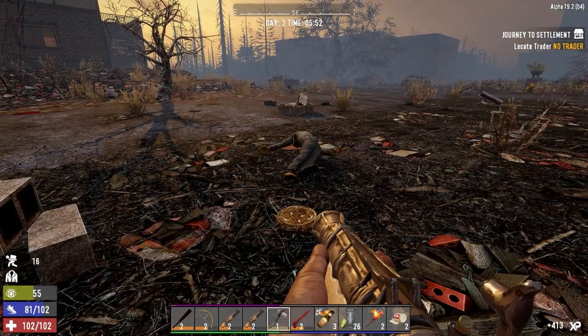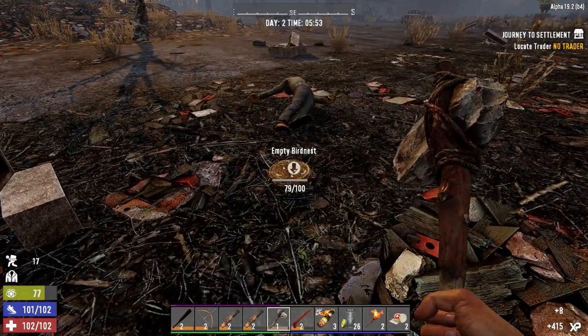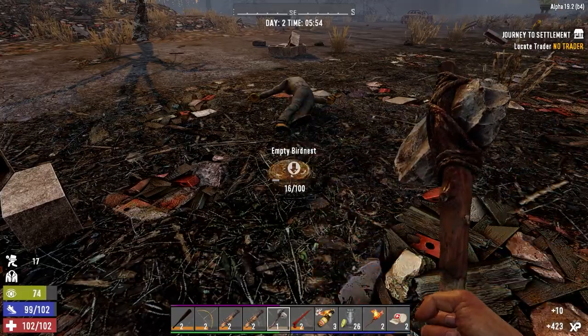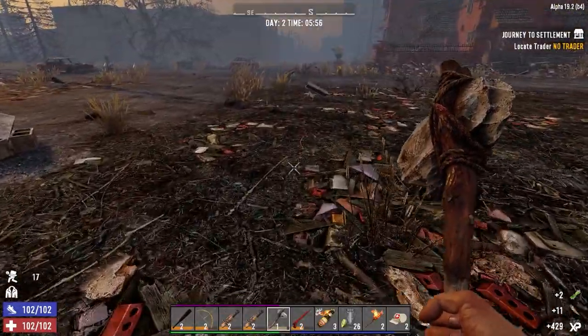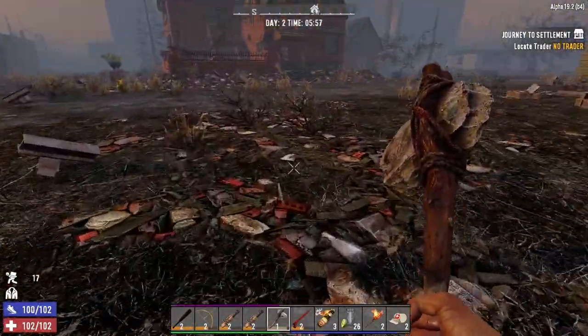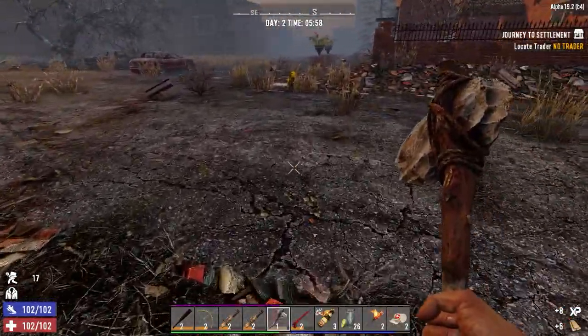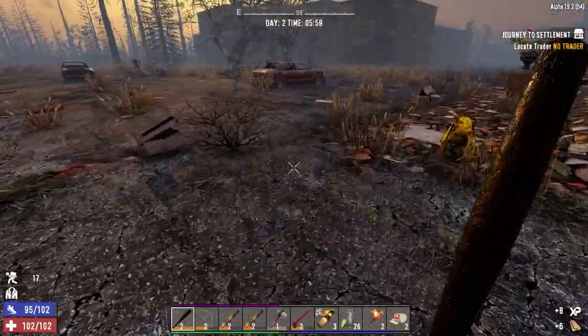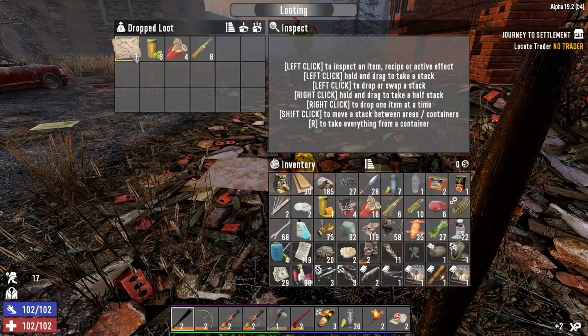It's a one-shotter — we may have to turn the difficulty up. Oh, there's a loot bag over here. I don't know who this trader is either. Hopefully it's Hugh — Hugh usually has the best stuff. He's got two weapons crates in his place. Let's grab this — oh, a treasure map!